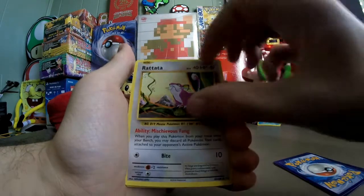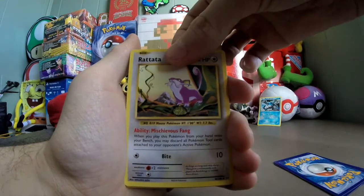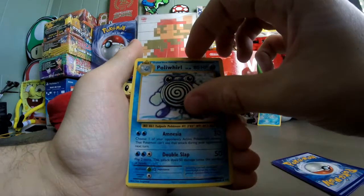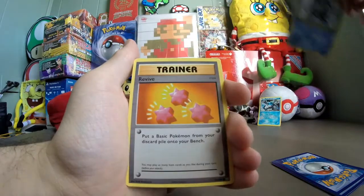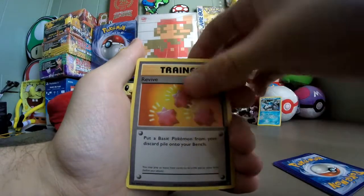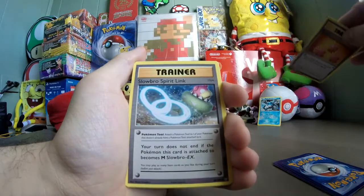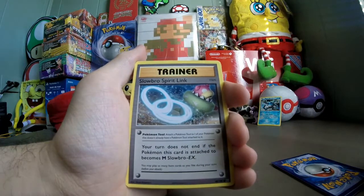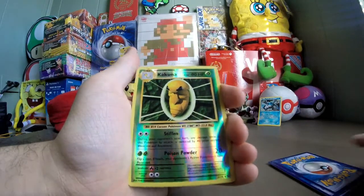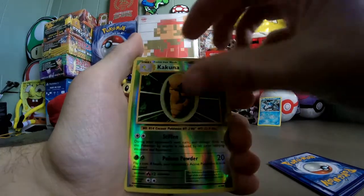First uncommon: Poliwhirl. Next card is a Revive. And the final uncommon is Slowbro Spirit Link. Now for the Reverse Foil, can I get a Break card? Nope, just a Kakuna uncommon. And for the Pack Rare...